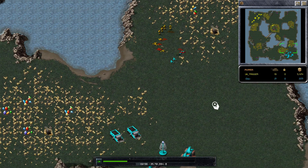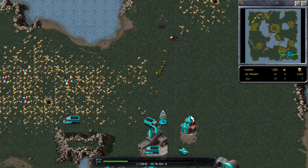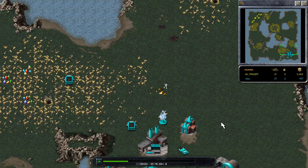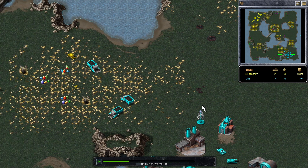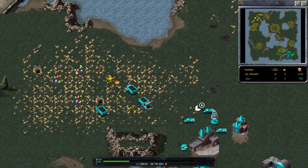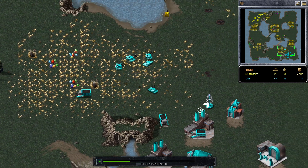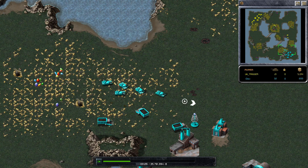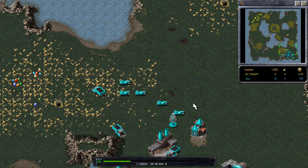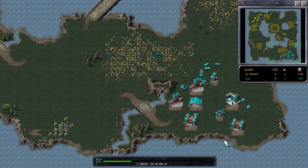Doc might actually be better off retreating to their Tesla Tower. I say that because the Tesla Tower isn't actually that strong — strong enough to keep these couple of minigunners out, but that's it. Same with light tanks: if there's one or two, that's not a big deal. But as soon as you get groups of units, the Tesla Tower is a little slow, and you'd of course like to have a little bit of something in front.